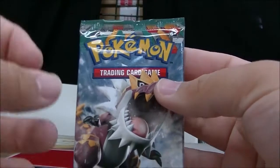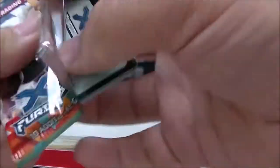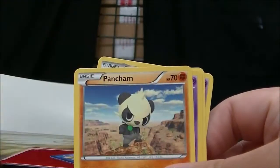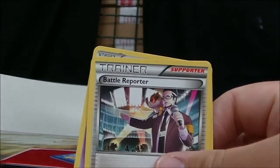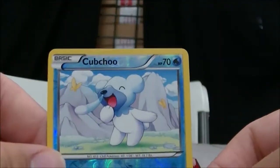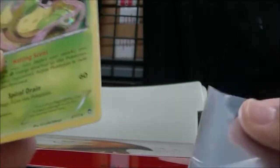Alright, now let's move to Furious Fists. Opening pack one: Clauncher, Trevenant, Magmar, Pancham, Pangoro, Golurk, Battle Reporter, Tyrunt, and Gothita. The reverse is a Pikachu, and the rare — ooh, a Victory Piece Full Art Holo. Nice. Putting that in a sleeve.